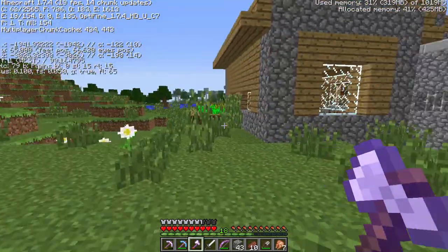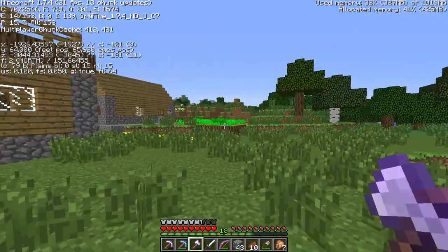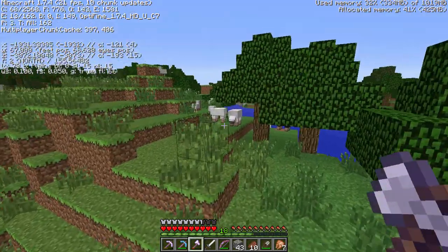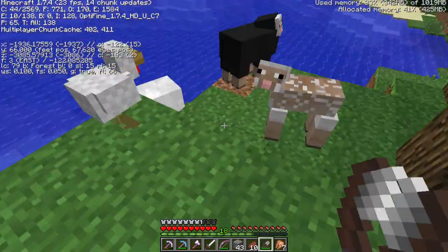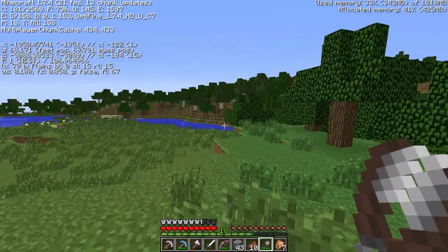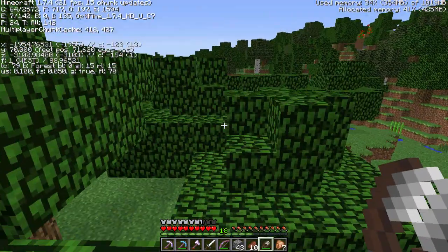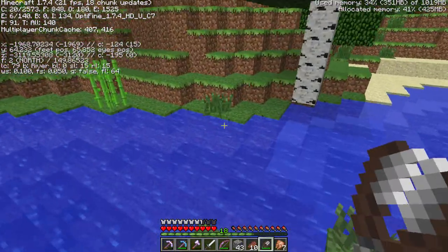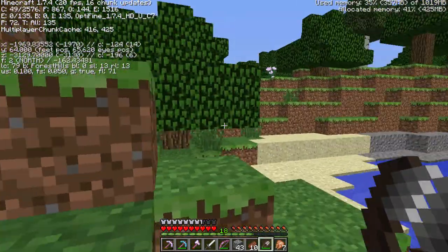I need to remember which direction I came from. I think this is the way — it's where the X coordinate decreases. We need some more wool for more beds, to make more elevated hidey-holes — I've been patented by Kurt J. Mac. I've been making so many of those. I've been making caves in the scenery or pillaring up to sleep, just because I don't want to die out here and lose everything, including my wolf.